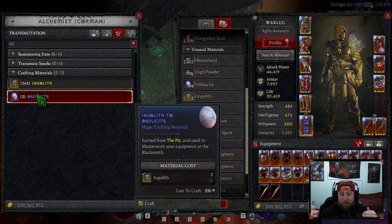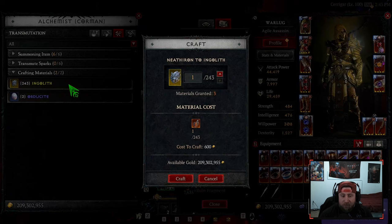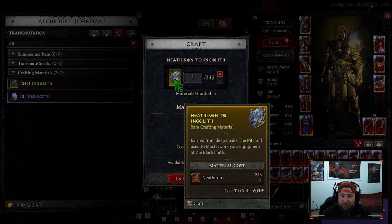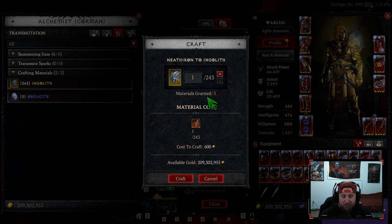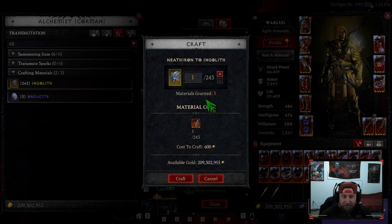So everything is displayed as traded one to one, and I was losing my mind. But if you click on it, it will still show that if you trade one Nithron you will get three Englith — it says it right here. Just as an update: I know people are going nuts just like I am, there are a lot of bugs with this update, but this is a main one I wanted to point out because this is something I'm doing while farming the Pit.